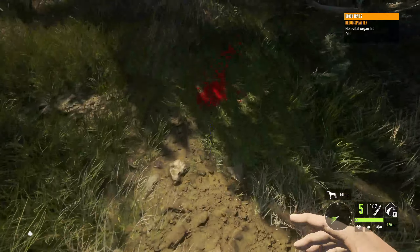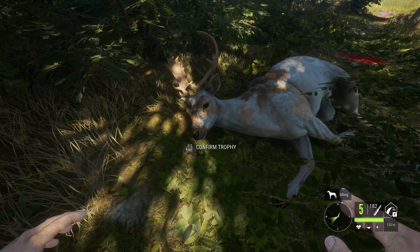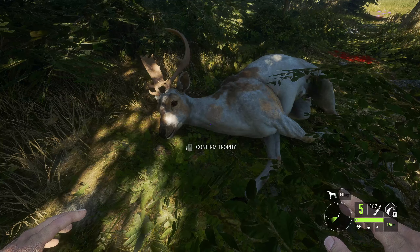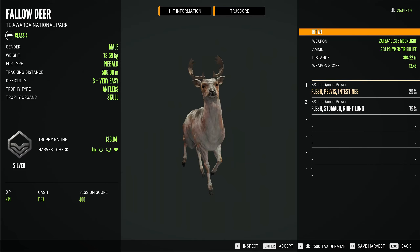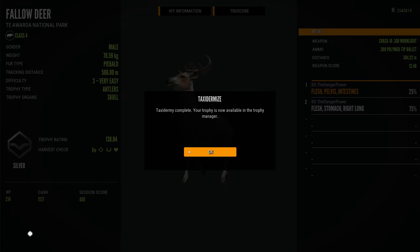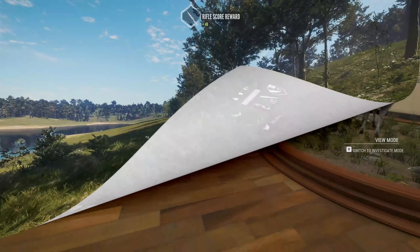The second shot was definitely the vital, so that's good — we at least saved the trophy. That still looks beautiful. I really like how this piebald looks; I don't think I've seen the new model piebald yet. We got this guy — a little silver piebald. Intestines first, but then we got into the right lung with that follow-up shot. We'll taxonomize that to keep. Very nice — my second piebald fallow deer.